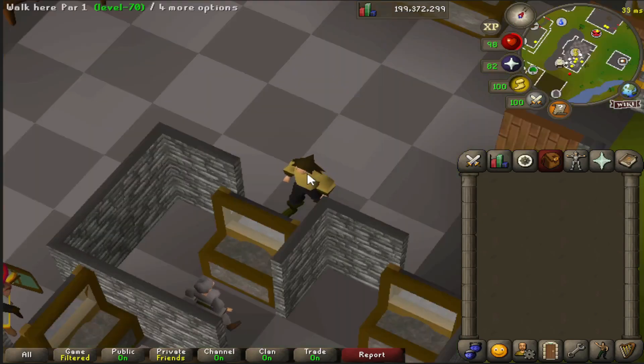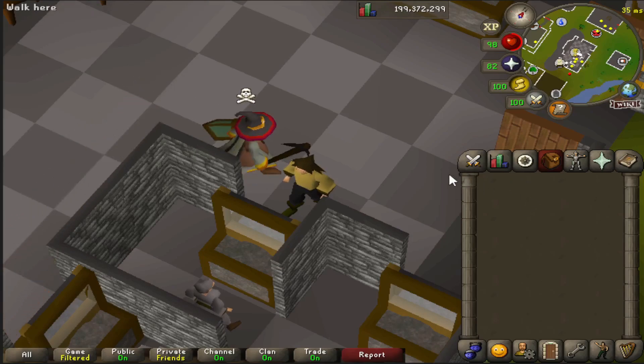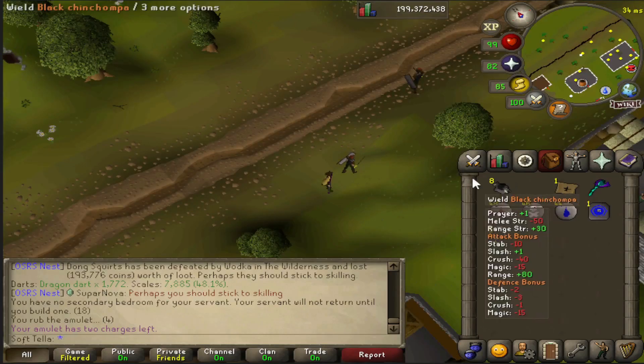On the topic of defensive items, it's worth noting that the Elysian Spirit Shield does work. Its passive effect — a chance to reduce damage taken by 25% — does work in PVP and wilderness situations, so bear that in mind.